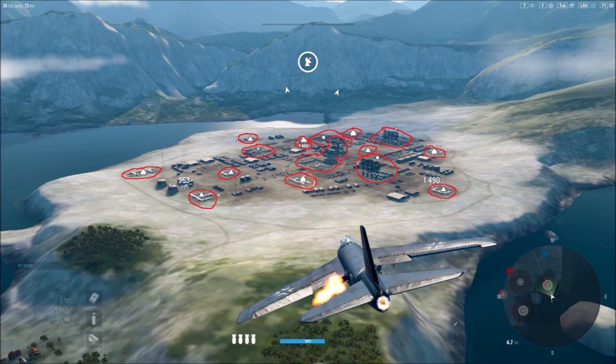Whether it be the three, four, or five sector layouts, taking these sectors and getting influence will grant your team victory. Each sector is broken down into ground targets and air defense planes. Not every sector has air defense planes — the factories do not have any air defense planes — but most do. This guide is only about the ground targets in each sector. Each sector has a whole bunch of ground targets, and destroying those ground targets gives you influence points.